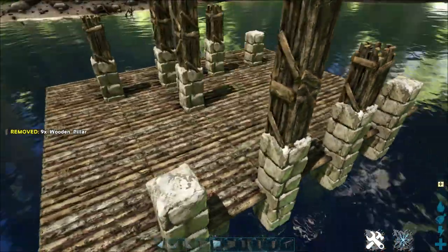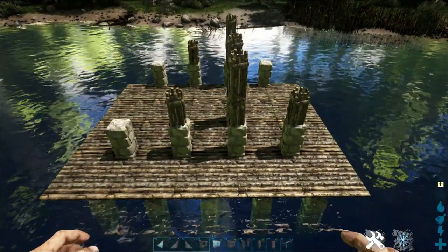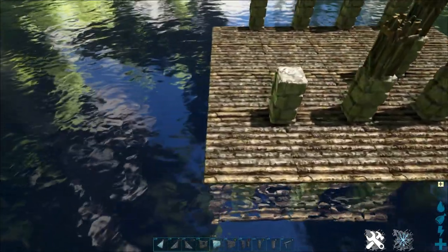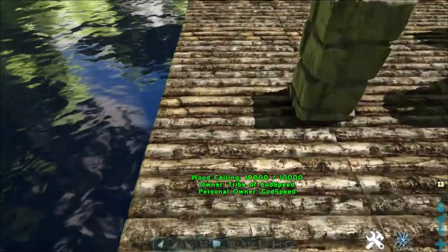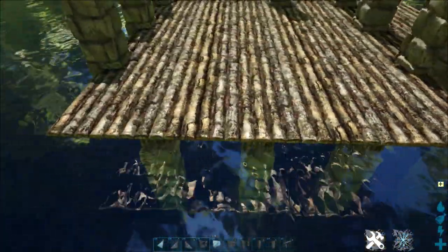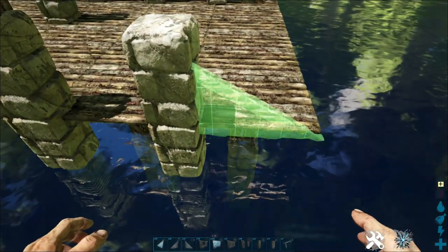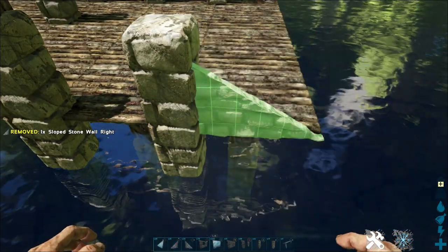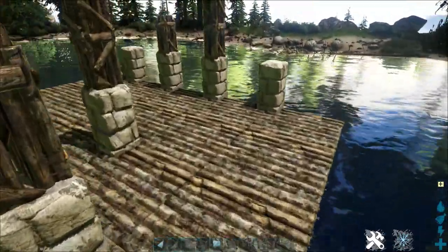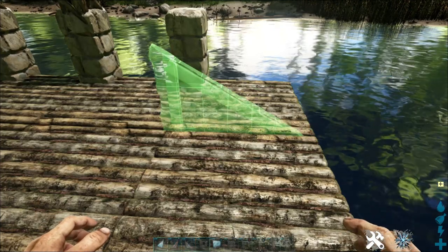Once you've done that, take your appropriately faced sloped stone wall and place one just there, and also place the appropriate sloped one on the back. In this corner we're going to place another one facing left.